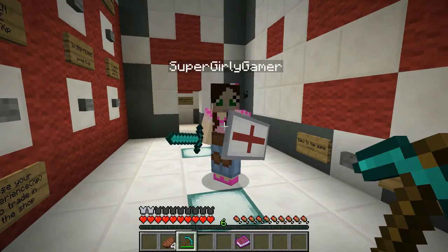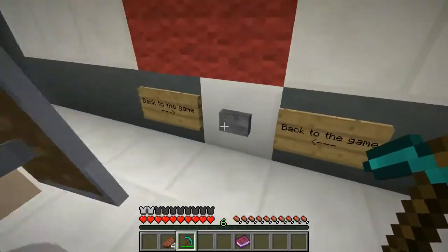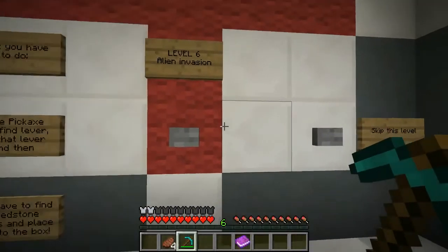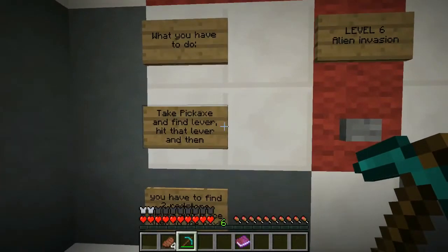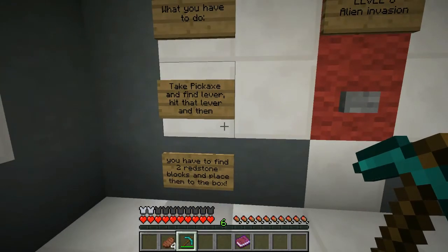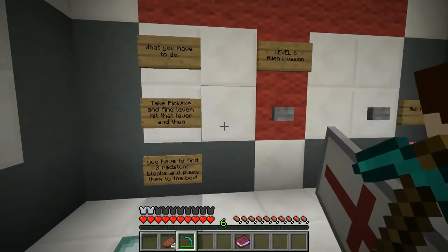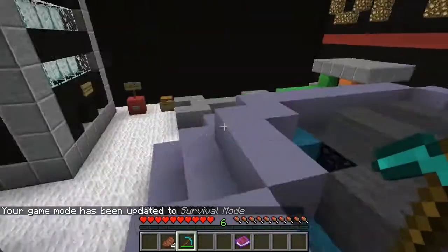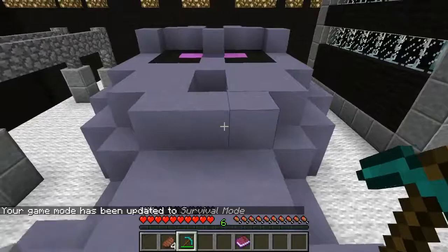I guess they're like diseases attacking us. That's what it is. Alright, so are you ready for this? Let's do this. So what one are we onto? Alien invasion. What you have to do: take the pickaxe and find the lever, hit that lever, and then you have to find two redstone blocks and place them in the box. Okay, we got this. Let's do it. Alright, so is this an alien? Oh my god, it is!